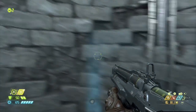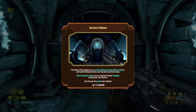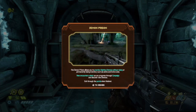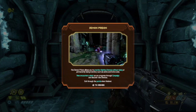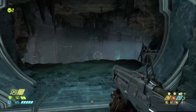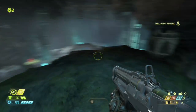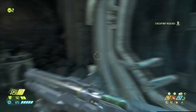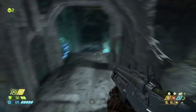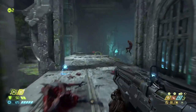Oh, the demon prison! The demon prison allows you to practice fighting demons without dying or permanently losing inventory items such as ammo and extra lives. But I don't want to fight demons. I don't want to practice. Oh, I guess I'll practice.